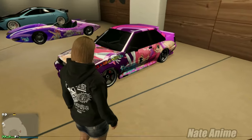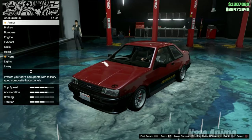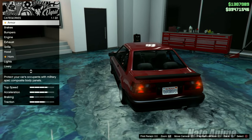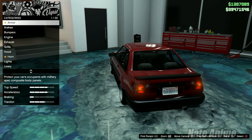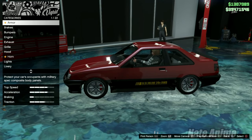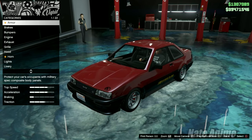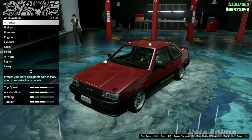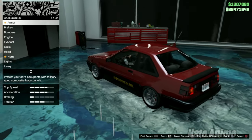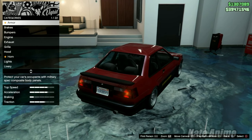In today's video, I'm going to be customizing this plain stock Karen Futo and show you how cool this vehicle is. This is an OG vehicle from PS3 — it was in the game at launch — so the speed is not so great and the handling isn't so great either. It's not really meant for street racing; it was meant to be thrown around corners. If you haven't noticed, this vehicle is actually based off of the AE86, specifically the Toyota corolla version, which is the slightly less popular but can be really cool if you customize and tune it right.